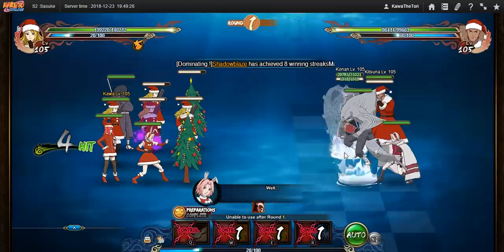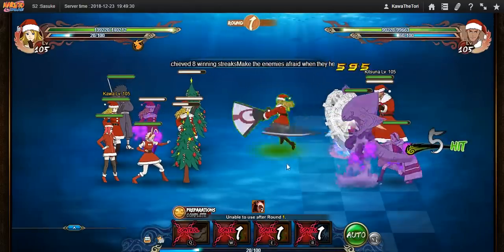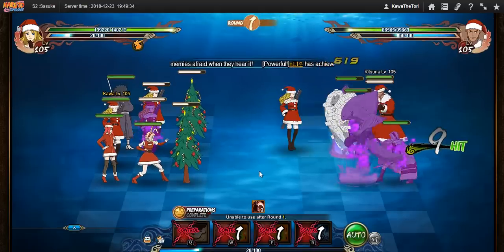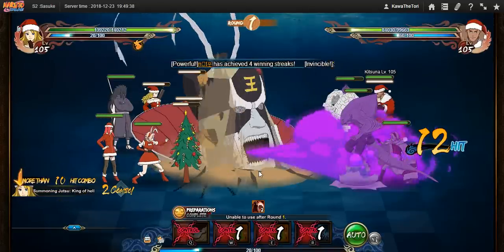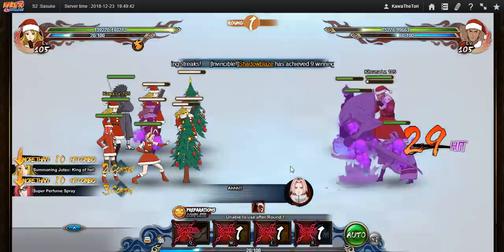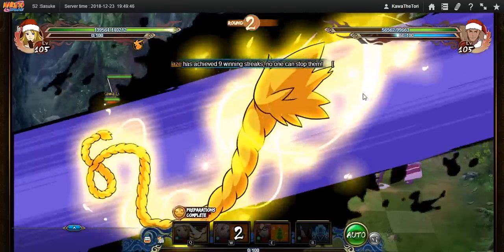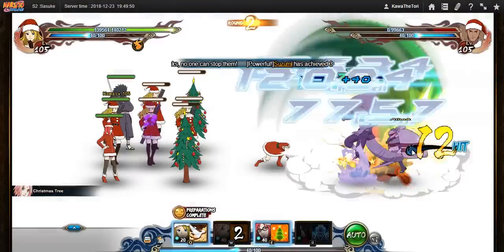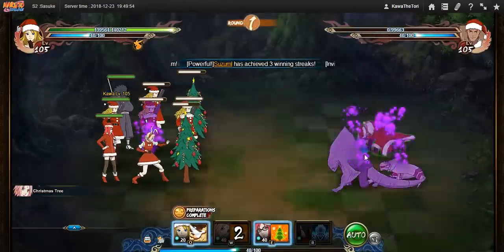We're going to just sock this Konoha-nin in the face. I'm actually very amazed at this tree — it's critting a lot. Actually, all my units are critting a lot. You can see those two stacks — that was 4k and I think about 2k on poison.